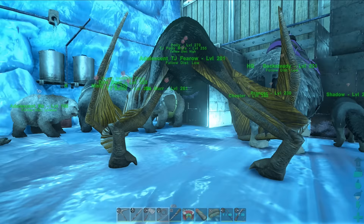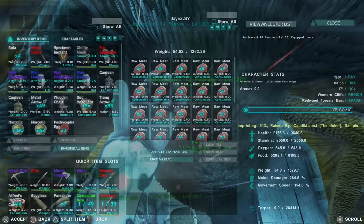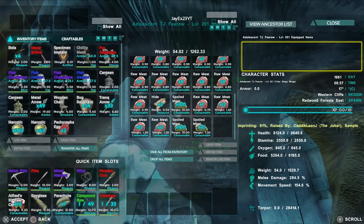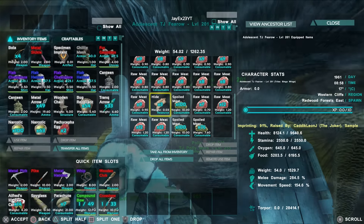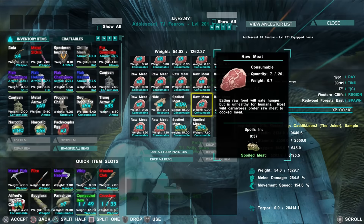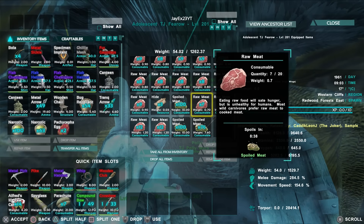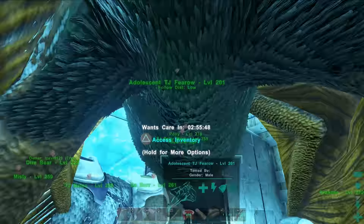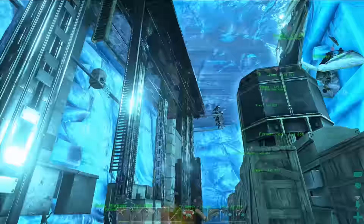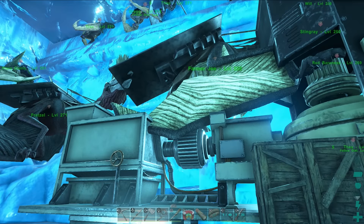We've got this pretty nice Quetzal here as well — it's been coming along nicely. Quetzals take quite a long time to raise even with this event; this one has been going since the start. It's got 9.6k health which is pretty good, and weight is 1.5k — anything over 1.2 or 1.3 is great for a wild Quetzal, so getting 1.5 before any levels is pretty good.